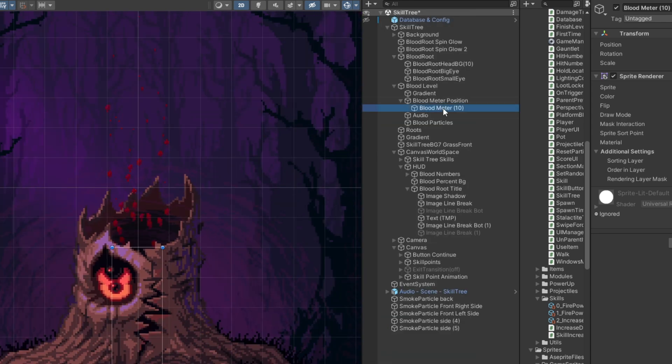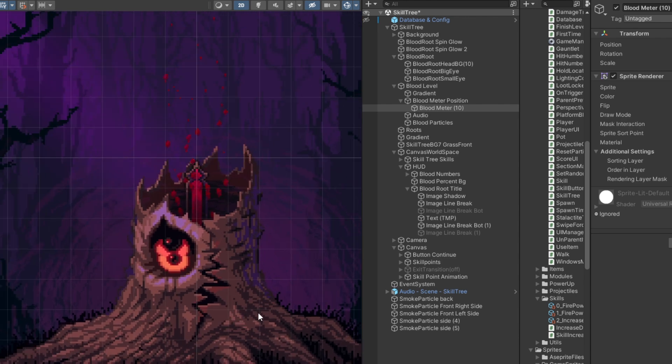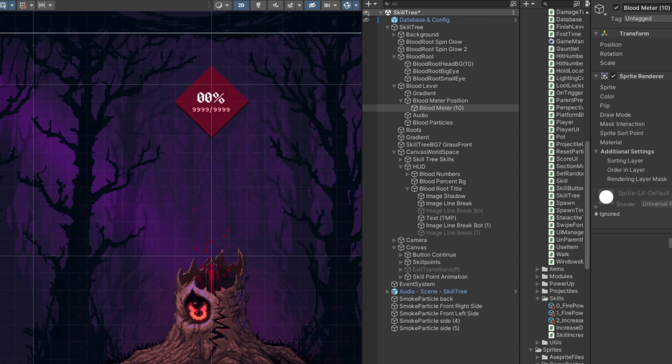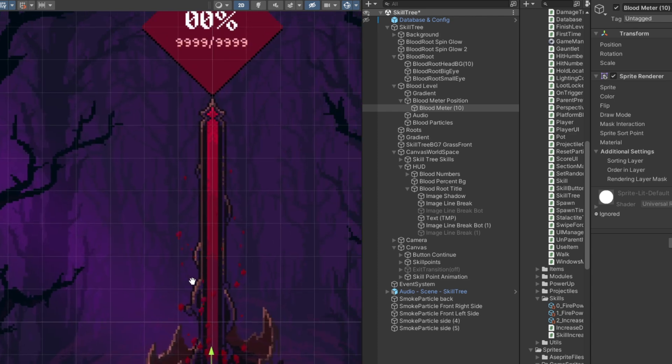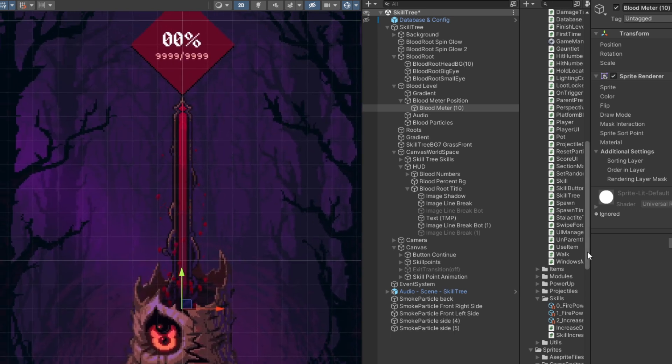What I wanted to show you is that the blood meter here is underneath the tree. I animated it moving up like this — I think that's a pretty cool EXP bar.